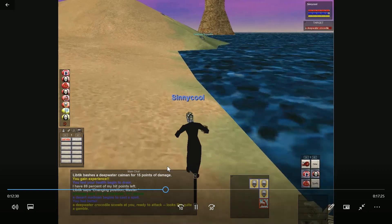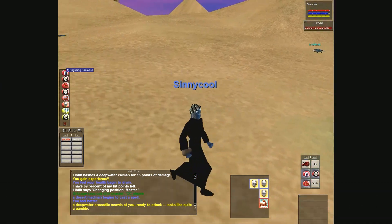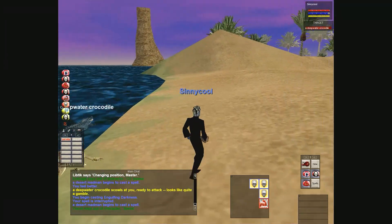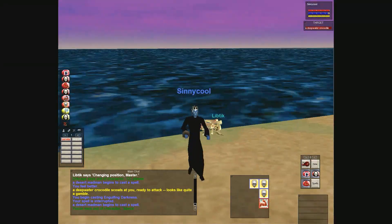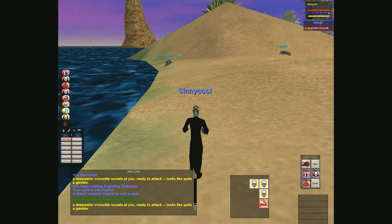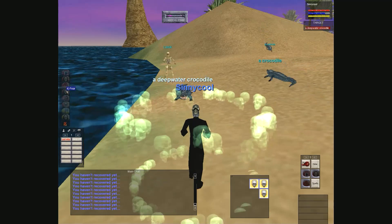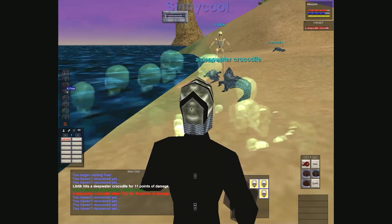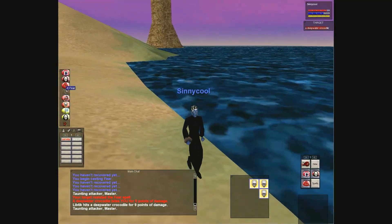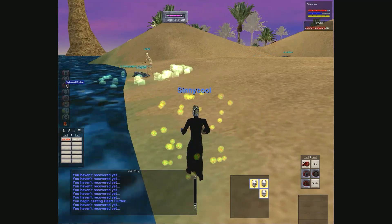Found a yellow deep water crocodile. I almost have full mana and all my buffs on except for Grim Aura. I accidentally cast Engulfing Darkness on myself - noob mistake, wasted mana. Alright, let's go with this yellow deep water crocodile. Engulfing Darkness is the first thing you cast, then while it's running to you send your pet and do Fear as quick as possible. My pet got its attention. It resisted my fear and even when it resists it still wants to come after you. Got the fear off - it is snared and feared with a good pet beating on it.